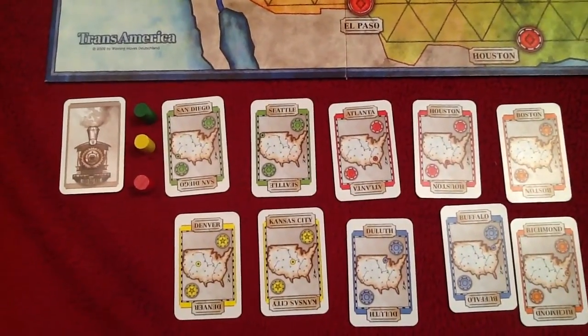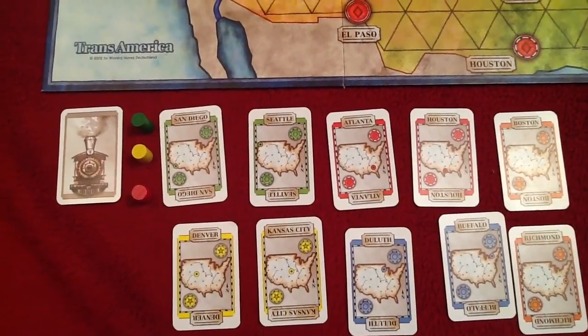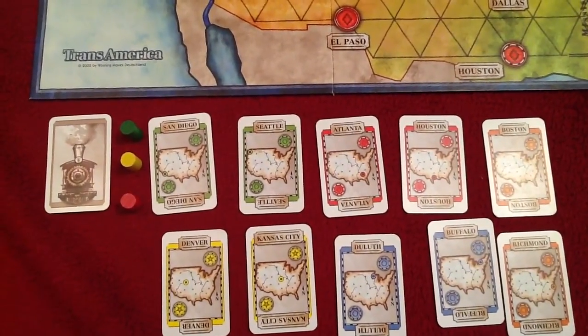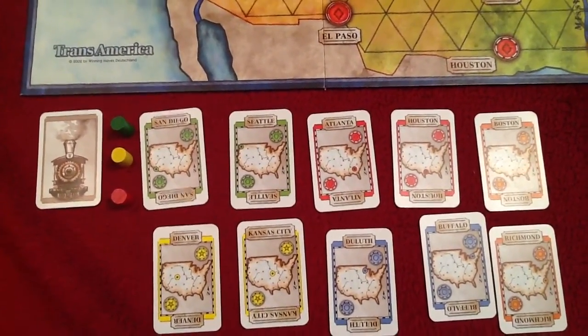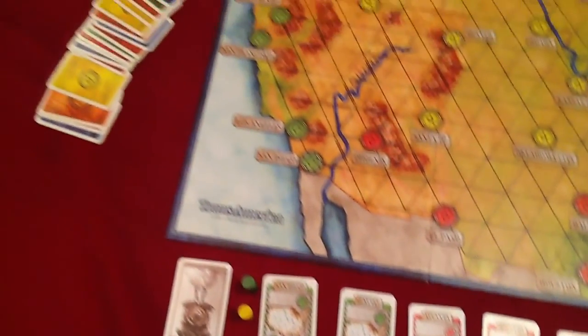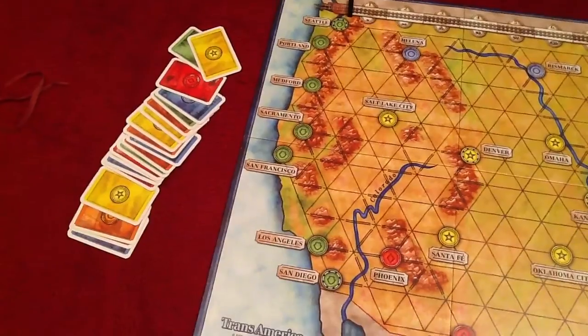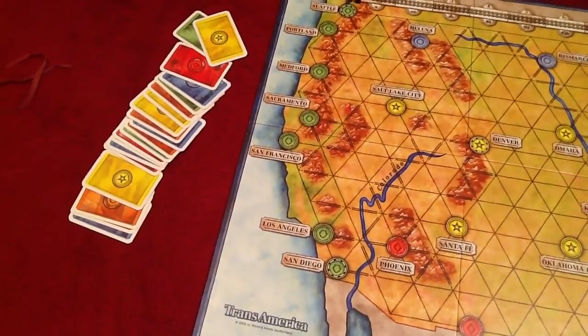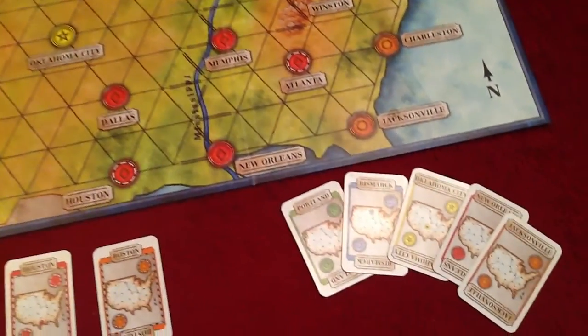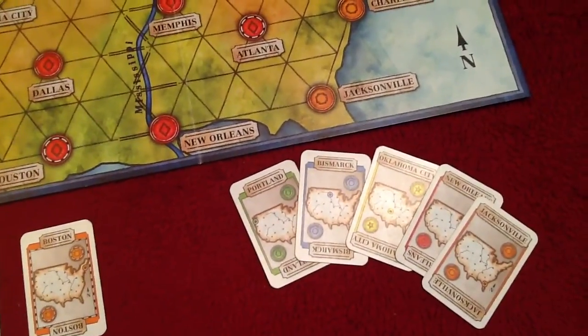For separating the two to three player and the four, five, six player games there are additional cards. So for a two to three player game we take certain cards out — it's a nice way for this game to scale for number of players. The colour cards are dealt out and a player takes into their hand a hand of five cards, one for each colour.